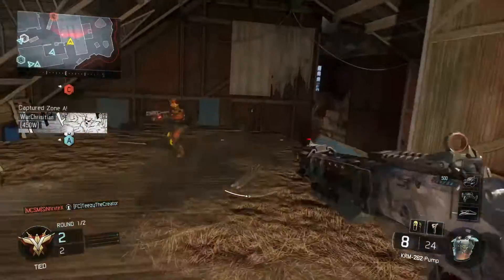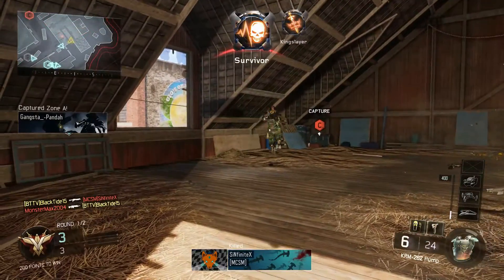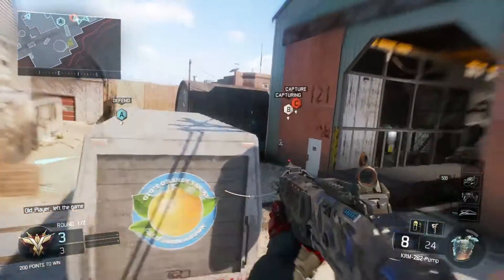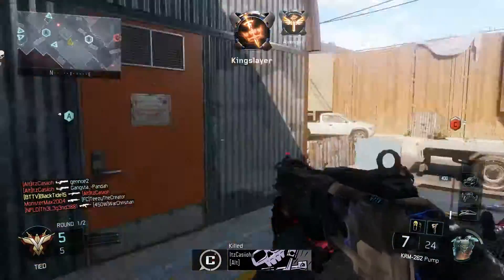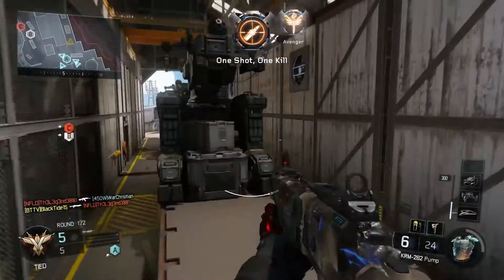So let's talk about this Storm camo. It's on the KRM 262 in this video. I only have the quick draw grip on there because I basically got the gold camo on the KRM. I didn't prestige the KRM at all because all the attachments that come later on the weapon are a lot better for the weapon. Make sure you check out my gold weapon review on the weapon just so you know a little bit more about that.